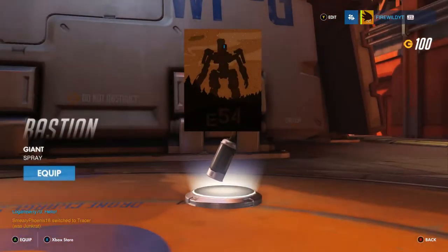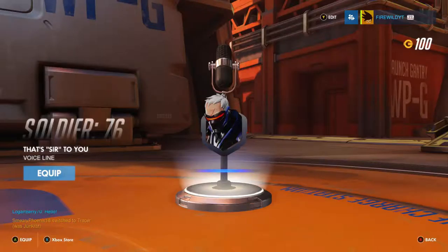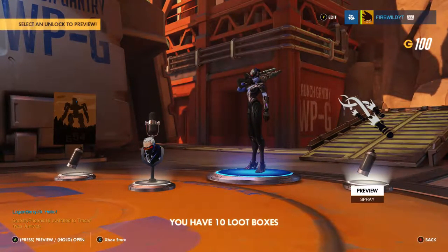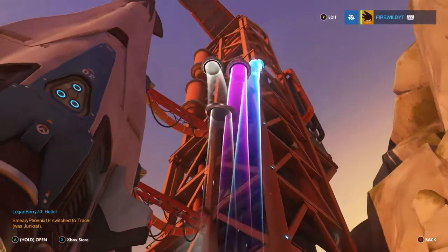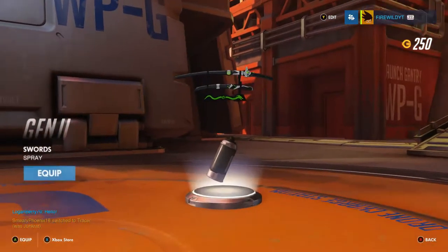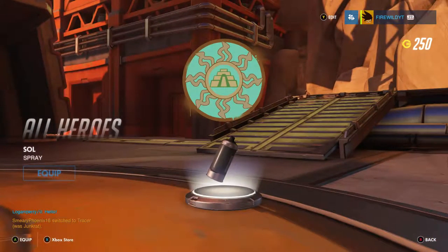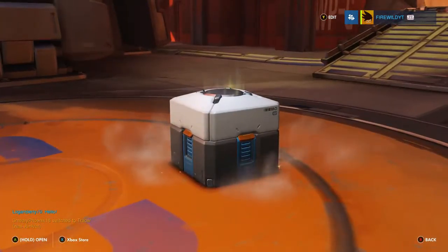We've got a spray for Bastion E34. Soldier 76 skin clearly. A skin for Widowmaker — Nuit. I actually already have a skin for Widowmaker, got it with the game — got a little code for it. Not bad. I've got a purple — what's it gonna be? It's currency. And that's a nice spray for Genji. I don't use Genji but that's a nice spray. About 150 currency — not bad at all.